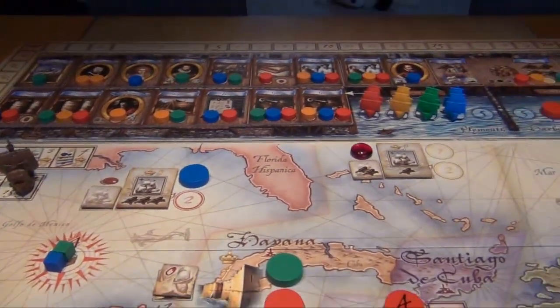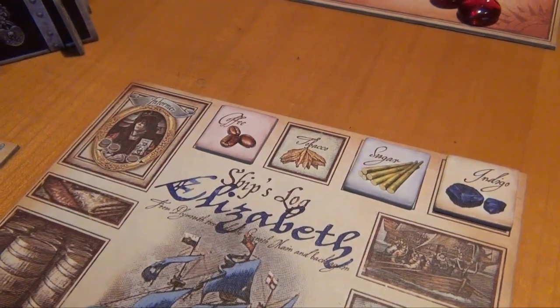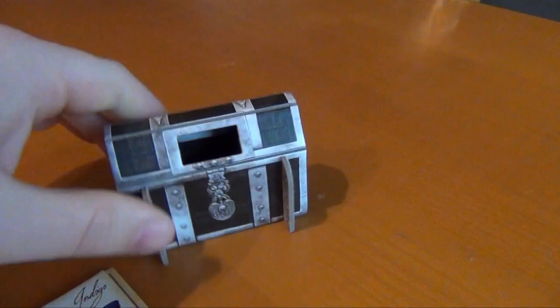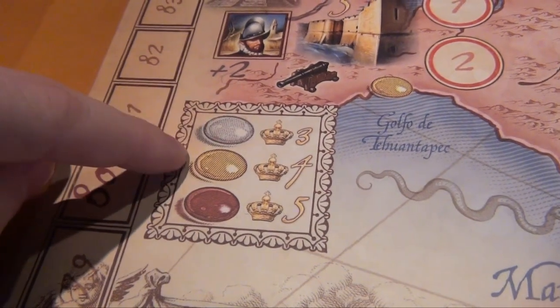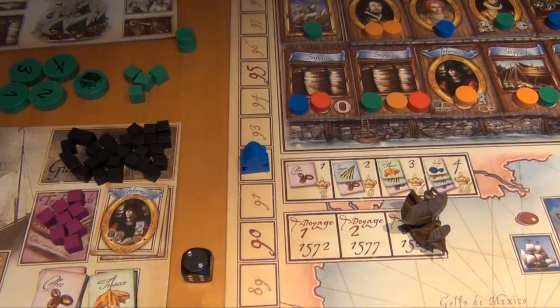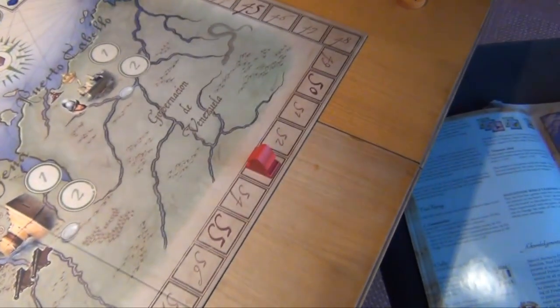I'll end the video here and just show how final scoring would work. For commodities: orange has a set of three different ones for 16 points, as does blue. Red has two for eight points, and green has none. For gems: orange has one red, two yellow, and two white — 6 plus 8 plus 5 is 19 points. Blue has 27, green has 22, and red has 9. So at this stage blue is at 92, orange at 72, green at 62, and red at 53. Of course there would still be a third voyage.